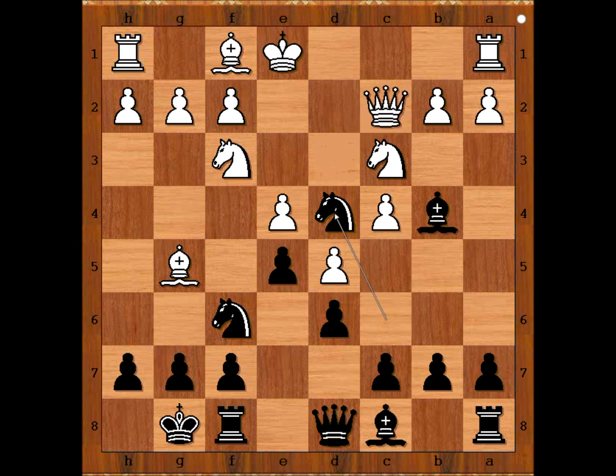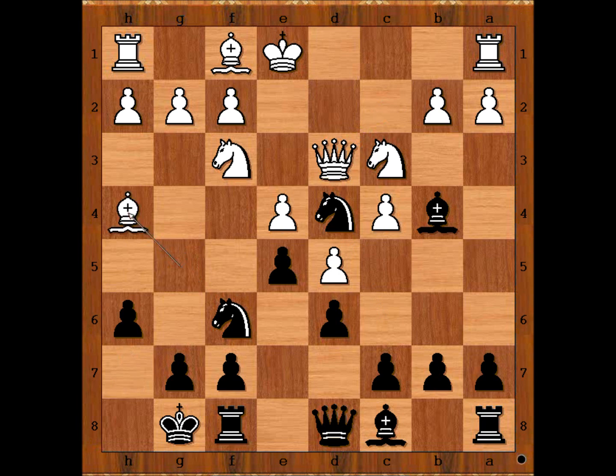If knight takes on d4, then e takes on d4, attacking and pinning the knight. So we have Qd3, h6, attacking the bishop, Bh4, black to move. Would you play g5 in this position? That looks very risky, doesn't it? Perrine played g5.